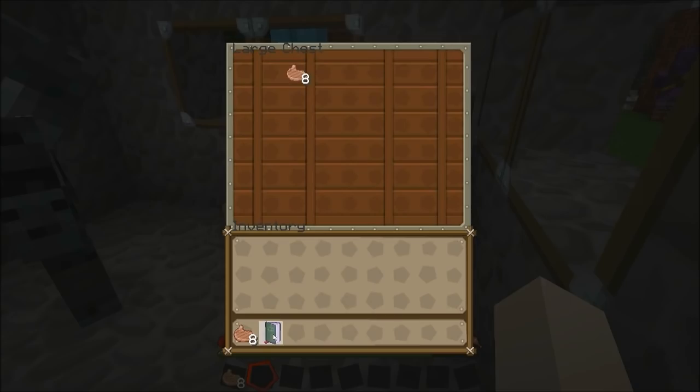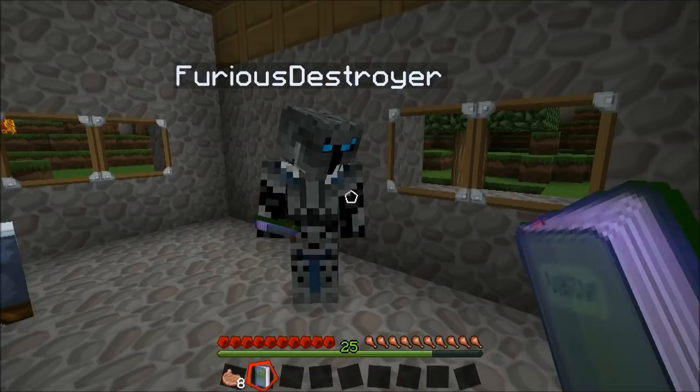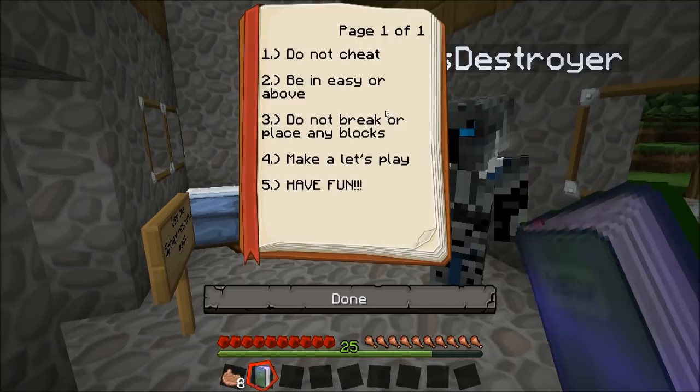Alright, so I'll read the story, you do the rules. You were given a mission to kill Herobrine because he has attacked the Cake Castle. Kill Herobrine before it's too late, but be warned the castle is guarded by monsters and the demon king. Alright, the rules: number one, do not cheat. Two, be on easy or above. Three, do not break or place any blocks. Four, make a let's play, and five, have fun. We can totally do that.